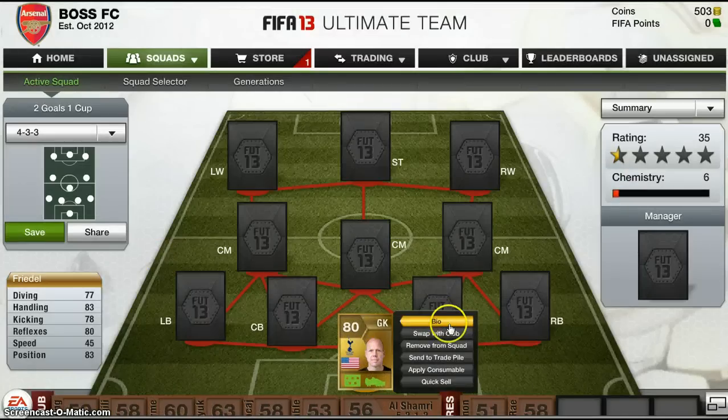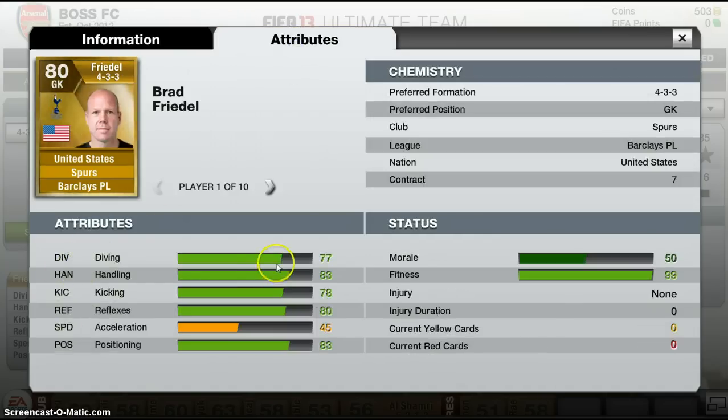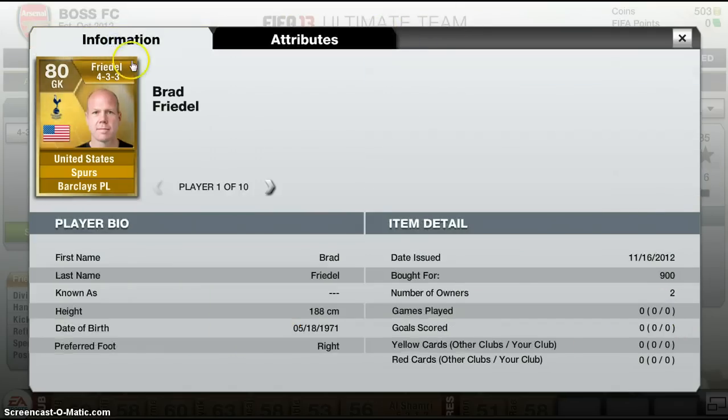We have Brad Friedel. Looking at his bio: his diving is 77, his handling is 83 which is pretty good, 78 kicking - decent, 80 reflexes - pretty good, 45 speed and acceleration - not that great, and positioning 83 which is good. His morale is 50, fitness is 99. I got him for 900 coins - he's pretty decent for his price. You can get him between 800 to 1,000 coins, which is not a bad price at all.